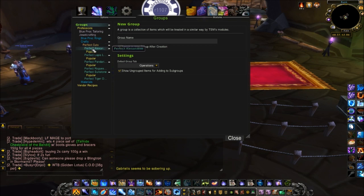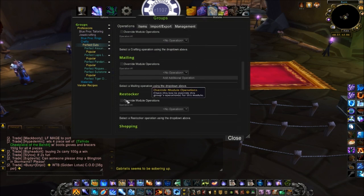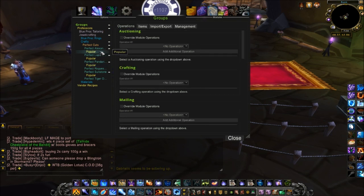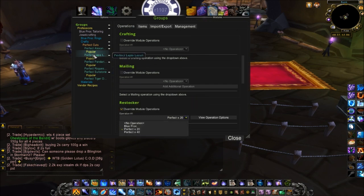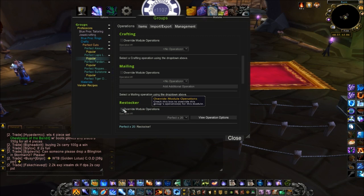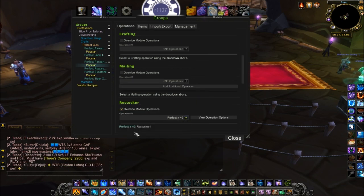Now I have two more operations. I'm going to go back to my groups. For my perfect cuts, since all my perfect cuts are under this subgroup, I click on Perfect Cuts, go to Operations, go down to Restocker, override, and click Perfect Times 20 — so it's going to restock 20 of every perfect cut. I can go into any of those groups and see the Restocker says 'Perfect Times 20.' But for my popular selling items I want to craft more, so I go into each popular group, go down to Restocker, override, and set those ones to Perfect Times 40.